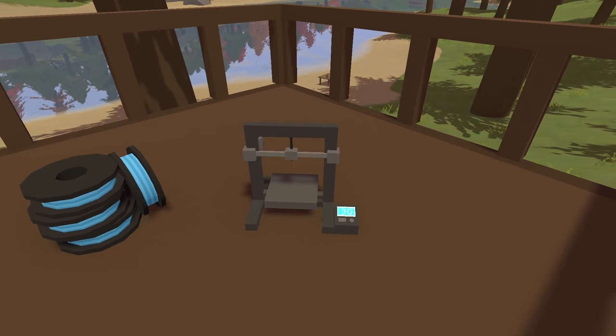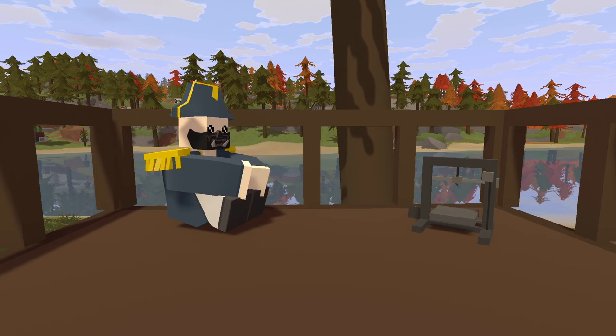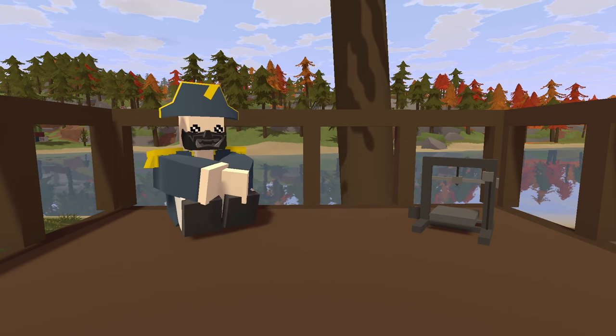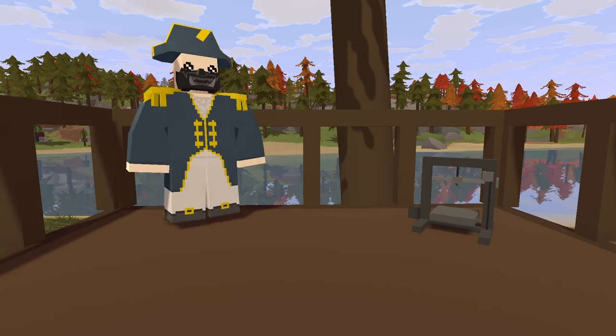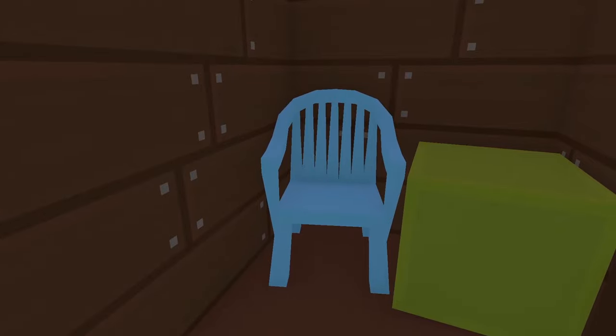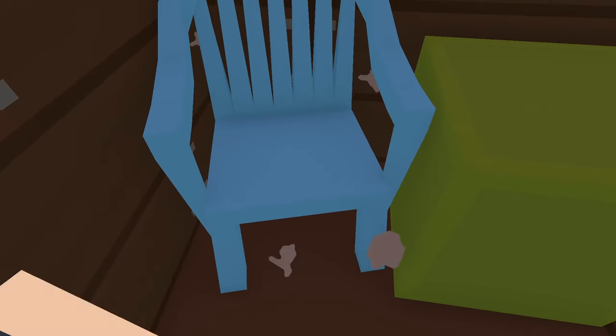Let's talk about the 3D printers. You get a 3D printer, add some filament, and boom — one click later you have a grip. You could joke about 3D printing a grip in the middle of a war, which is absurd. You can also print some chairs and boxes, though they seem like they'd break in two seconds.